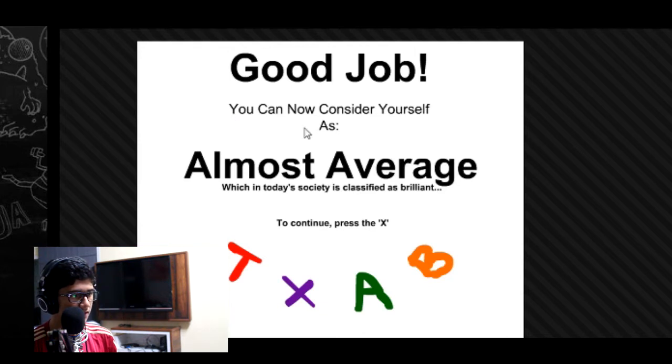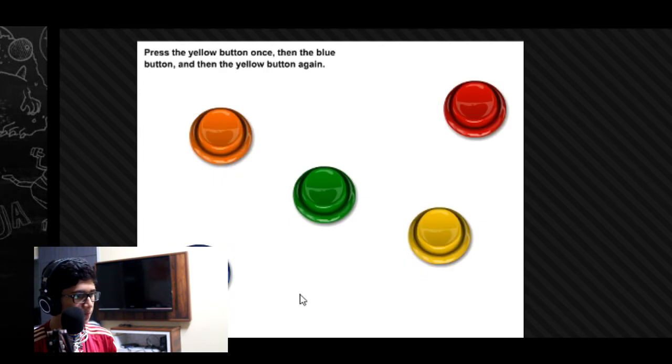Good job. You can now consider yourself as almost average. Press the X — that's the X. Press the yellow button once, blue button, and then the yellow button. Yellow, blue, yellow — blue, blue.